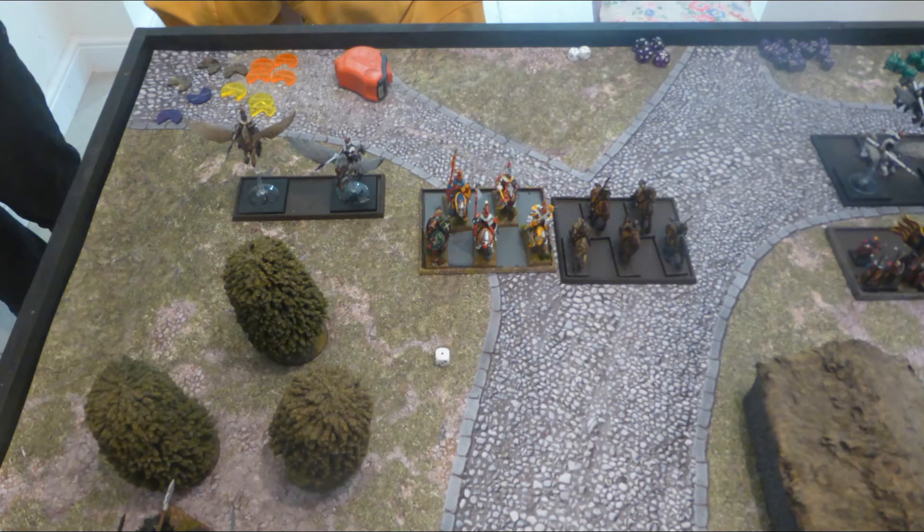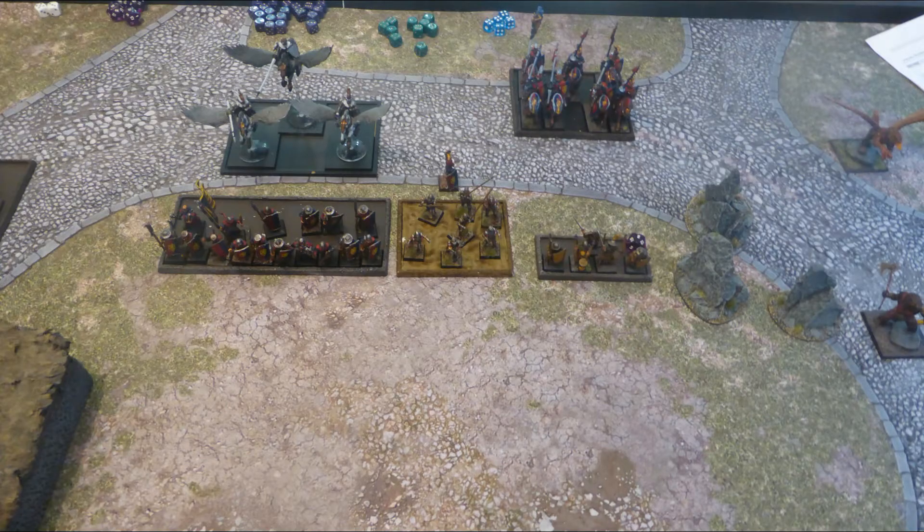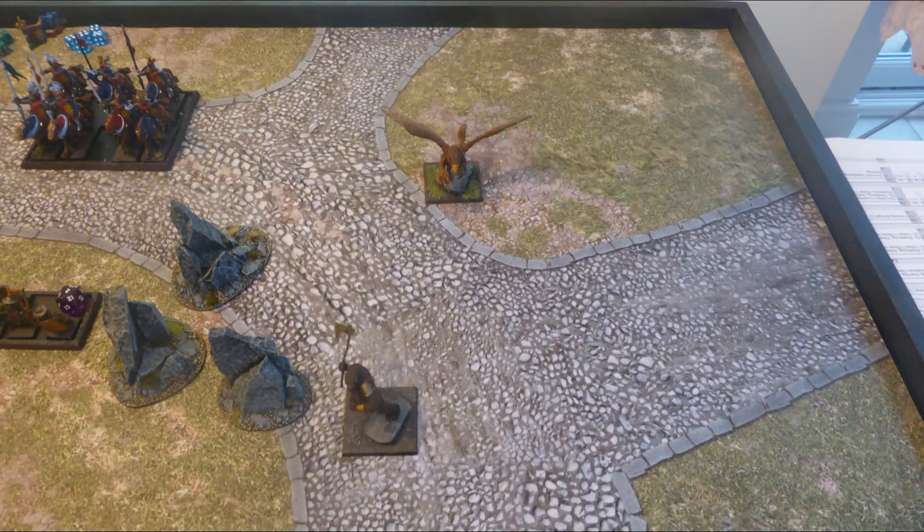Brotherhood Turn 1: the Forsaken Knights move over across to the right-hand side, and there's a general advance straight up the middle from all the center units. On the left flank the Forsaken Beast has moved up, but the general has stayed back - I think my opponent wanted to absorb a Fleabag charge onto the beast but not onto his general. No shooting or spell casting from the Brotherhood, so straight on to Goblin Turn 2.